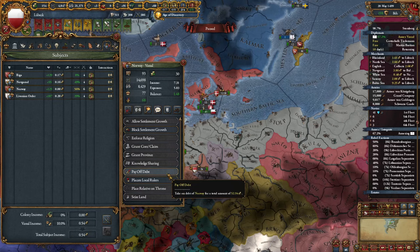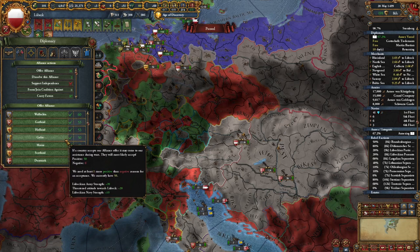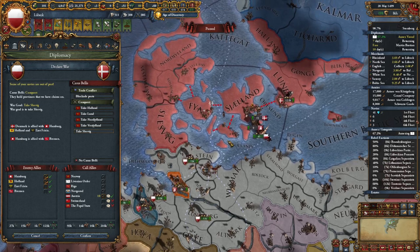I'll finish annexing the Livonian Order very soon, freeing up a diplo slot. To speed things up I can take the nobility integration policy. Norway is not happy about that, but we can pay off their debt and placate rulers. I'd like one more strong ally but no strong nation really wants to enter this alliance, so I'll just ally Switzerland — they're semi-decent. Now that we're a bit more secure, let's go ahead and start our war.